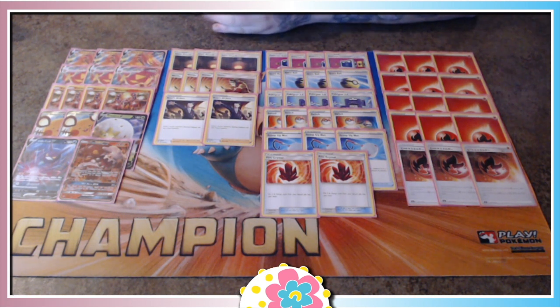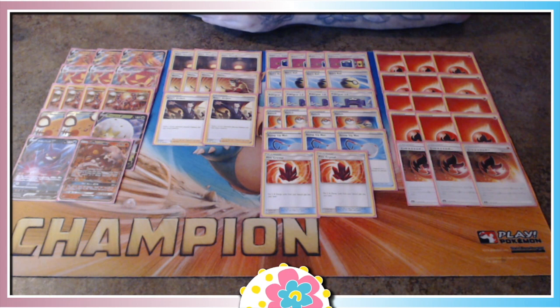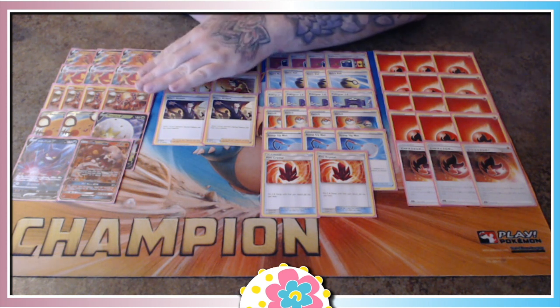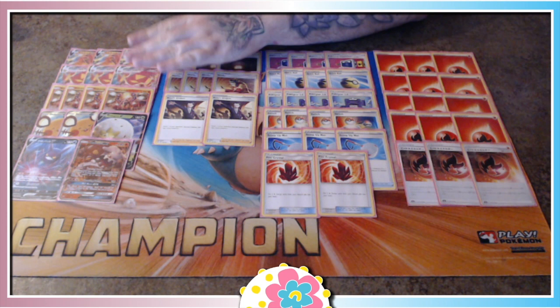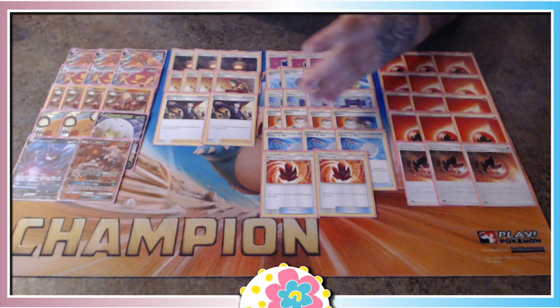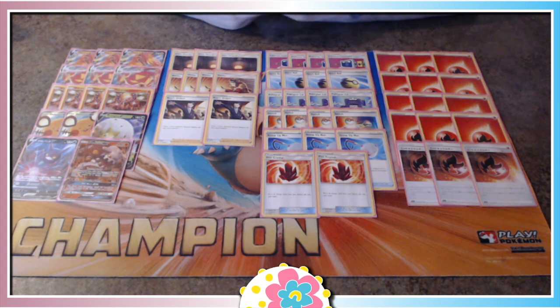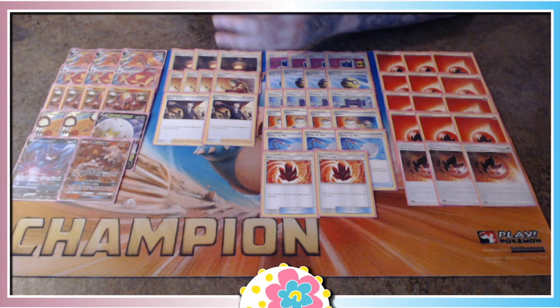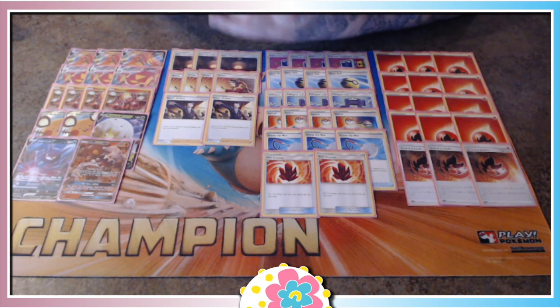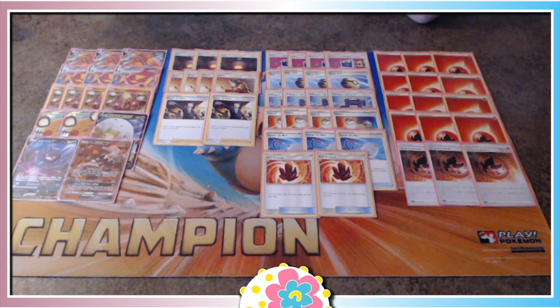So the strategy of this deck is to power things up with Volcanion onto a Centiscorch V, evolve into a Centiscorch VMAX, use Welder, and attack with G-Max Centiferno. You have Heatran to sweep things up. And if you find yourself against a deck that's stopping your GX, V, and VMAX Pokémon from attacking — such as the upcoming Decidueye from Darkness Ablaze — Volcanion is a great way to attack against that. Cards I'm not too sure of are the Scoop Up Nets — it's kind of a leftover from when I had Jirachi in here, so you might want to try Jirachi out. Other cards that might be cool would be Mallow and Lana just to heal some damage, or other healing cards such as Potion or Hyper Potion. I've also seen lists that play Wondrous Labyrinth or Big Charm, really focusing on Centiscorch V as a heavy hitter.